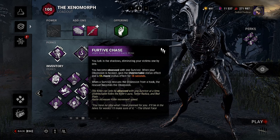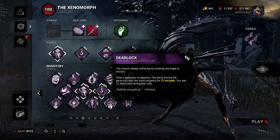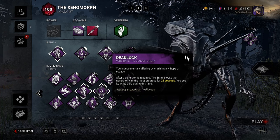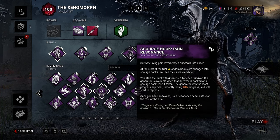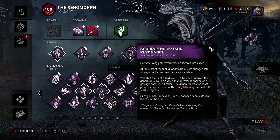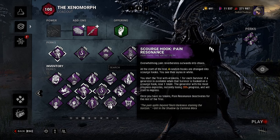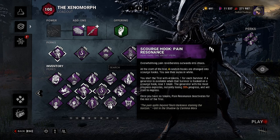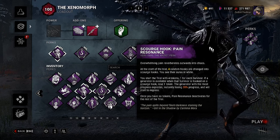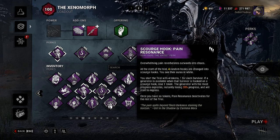Now comes the meta portion. We have Deadlock — when a generator is repaired, the entity blocks the generator with the most progress for 25 seconds and you see its white aura. Then there's Pain Resonance: at the start of the trial, four random hooks become scourge hooks. You start with four tokens — one per survivor. When a survivor is hooked on a scourge hook, you lose one token and the generator with the most progress explodes, losing 20% progress. Once you have no tokens, Pain Resonance deactivates for the remainder of the trial.